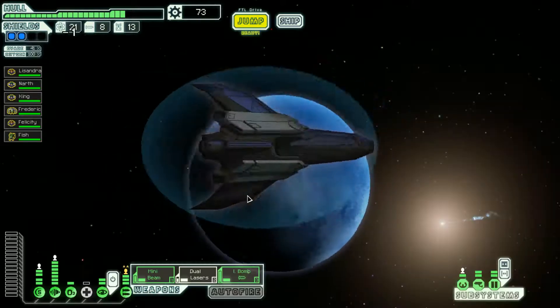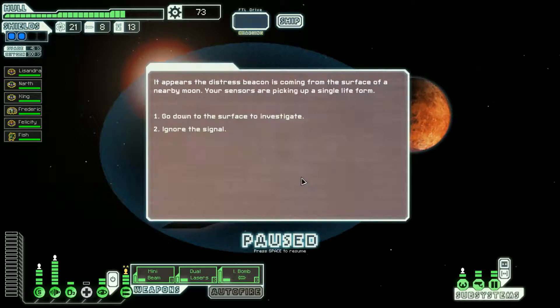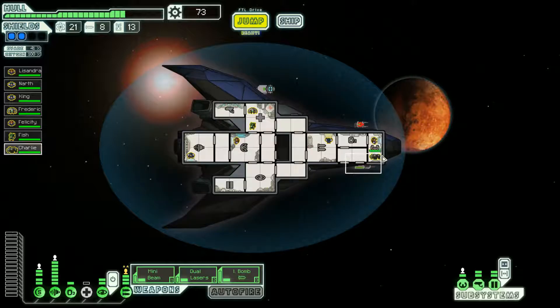Let's go to the distress beacon and see if we can help somebody. The beacon is coming from the surface of a nearby moon — sensors picking up a single life form. We find a colony that was recently attacked and a lone survivor. Getting off that rock — welcome aboard, rock man! I'll call you Charlie. I hope you enjoy your stay on Stealthy the Stealth Ship.